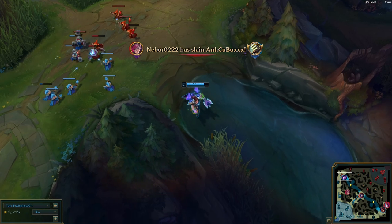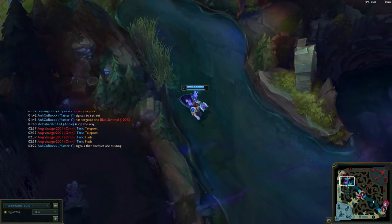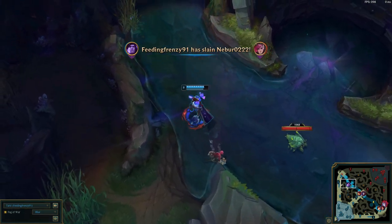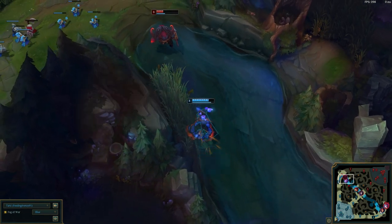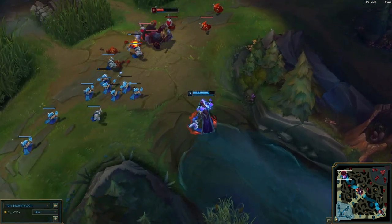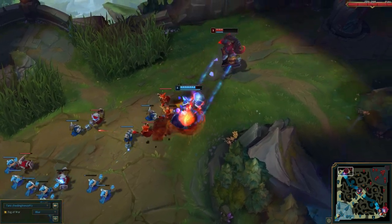This especially works against Illaoi. In fact, Taric top I would actually say counters Illaoi. Because Illaoi kind of relies on being able to burst you down — she does get you low pretty quickly — but with Taric you can sit in it. You can even sit in her ultimate, because all you have to do is ult when Illaoi ults and then you can actually survive it. It really works.